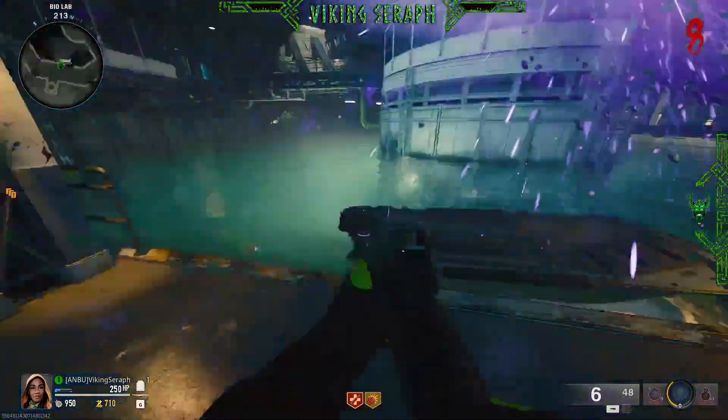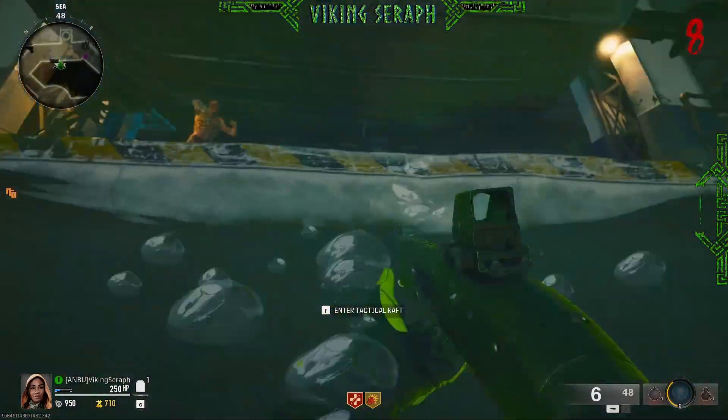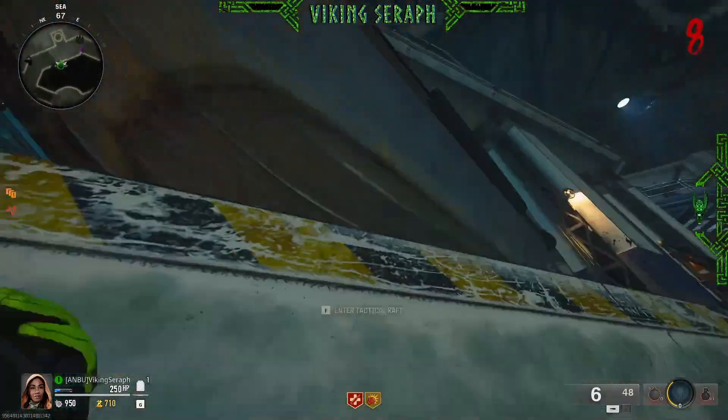Once the first boat is set, we want to go spawn in the second, hop in the water, knock it up, and just cozy it into the other side.